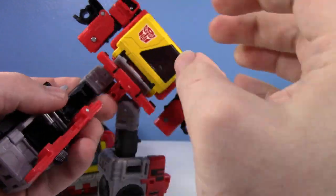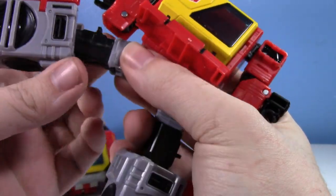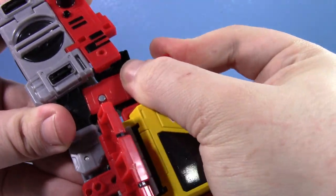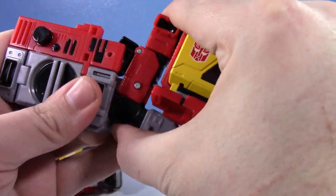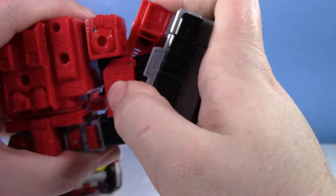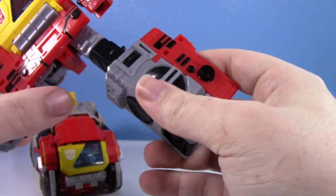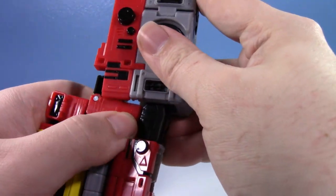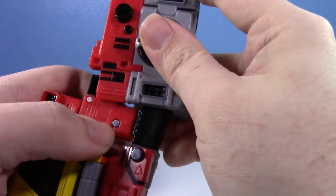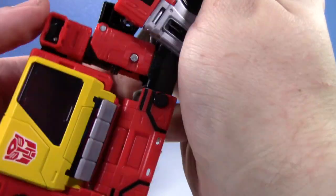The key thing is getting the peg in the thigh into the arm — if you don't do that, nothing is going to want to line up and converting this guy becomes a mess. There's also a part that clashes in the front so you have to be mindful of that, but once you figure out the clearance issues and follow the right order of operations, it's not too difficult.